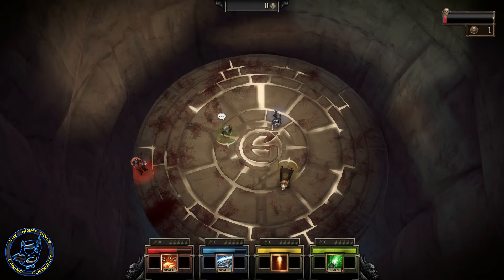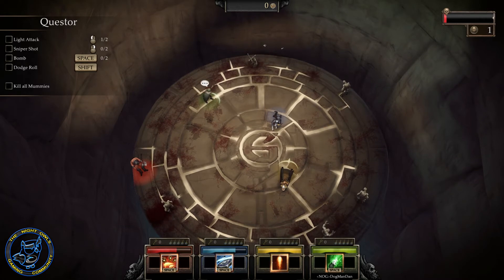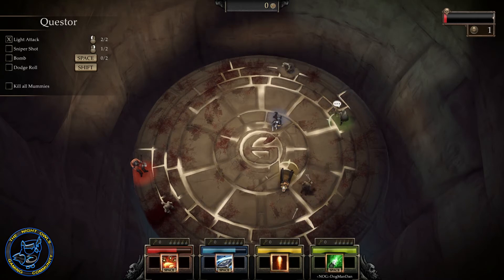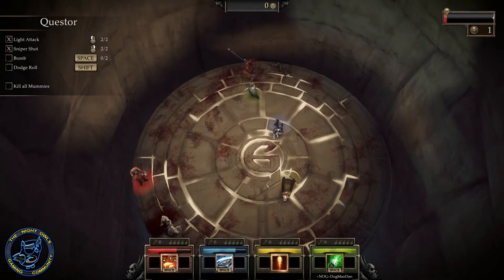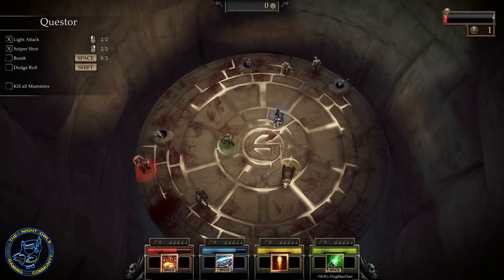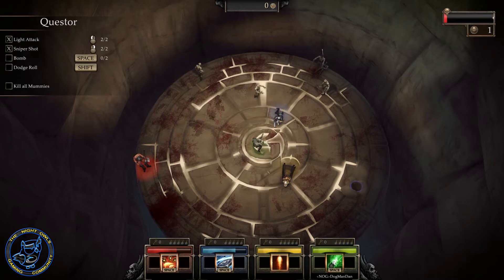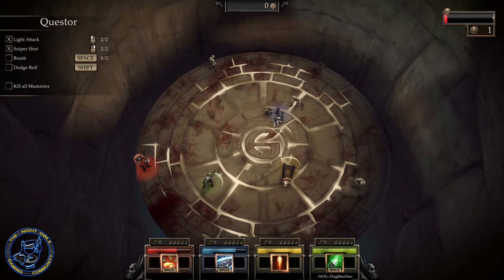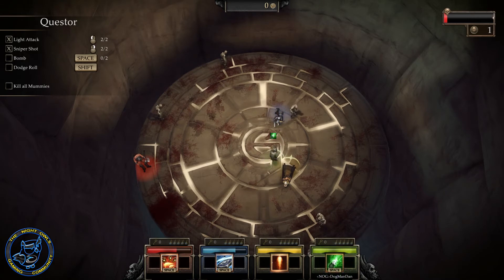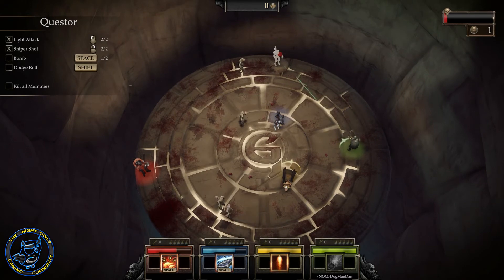Next up — Elf. Questor or the elf. It's really easy. This is the class that I used to play the most when I used to play the original Gauntlet. He's a nice ranged character. He has some pretty decent range with his bow. His right is his sniper shot with his arrow. He's got a cool bomb ability — it's just kind of like a mini AOE type of thing that will take out everything in that area. That will come in handy. As well as a dodge roll so he can get out of the way, which I guarantee you I'll probably forget to do half the time when I'm playing the game.